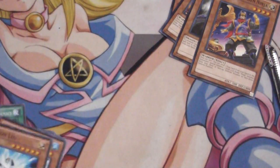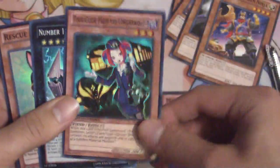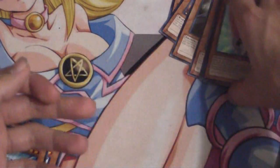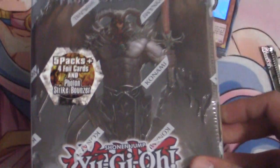Just to show what the Hanzo tin comes with: it includes a Hanzo, a Maxi, a Torga, a Shockmaster, and a Rescue Rabbit. That's what the Hanzo tin comes with — it's a fantastic tin, although I pulled really badly from the packs.